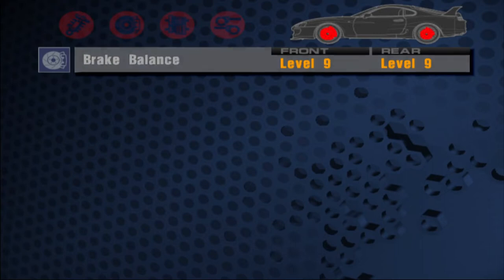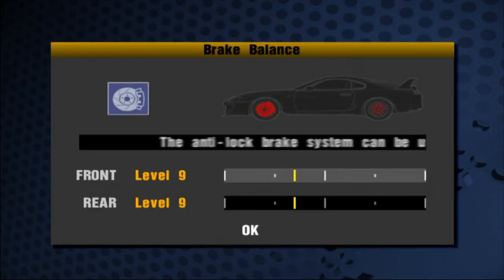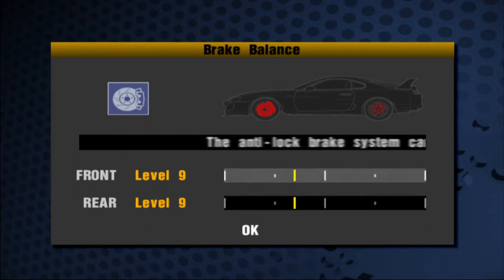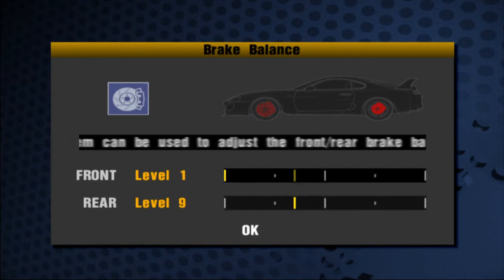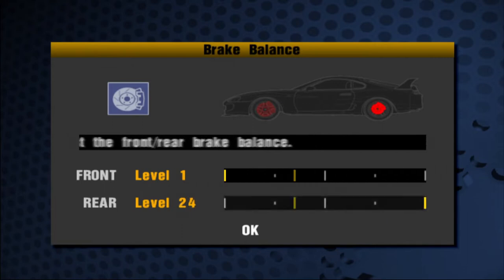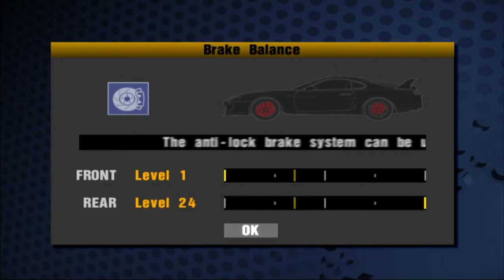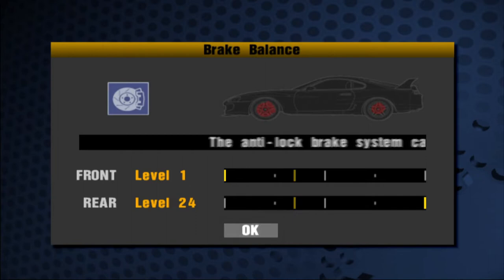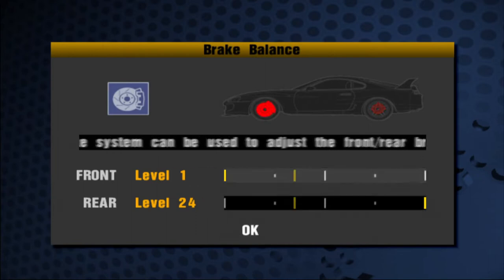Brake balance is very, very important for a front wheel drive car. The front wheels are doing pretty much everything — they're accelerating and turning — while the back wheels aren't doing anything. What we do is set the front brakes all the way down to 1 and the rear brakes all the way up to 24, which is the max. This means whenever we brake, it works the rear tires and not the front. So as the front tires degrade from accelerating and turning, the rear ones degrade from braking, which evens out the tire wear between front and back.